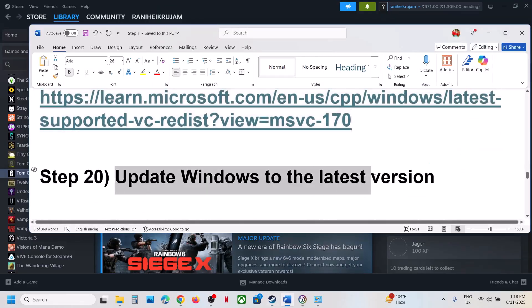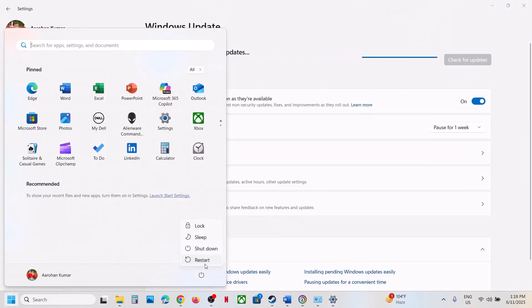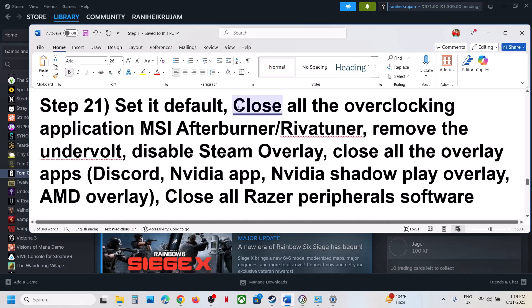The next step is to update Windows to the latest version — this is important. Open Windows Settings, go to Windows Update, and click Check for Updates. Once all updates are installed, restart your computer and after the system restart launch the game.